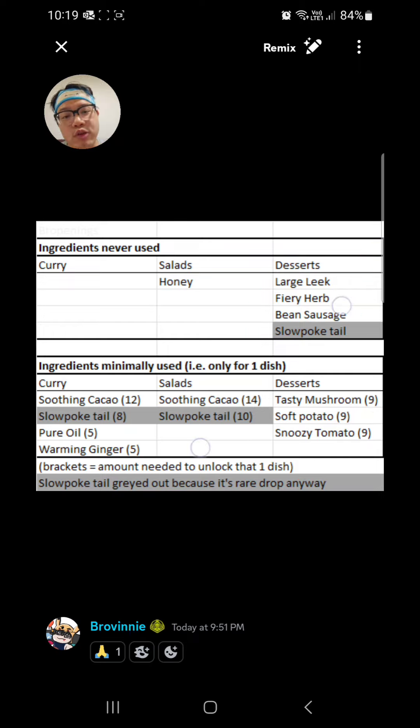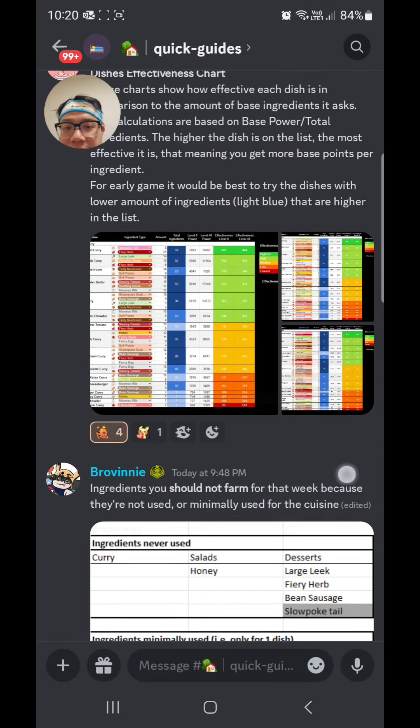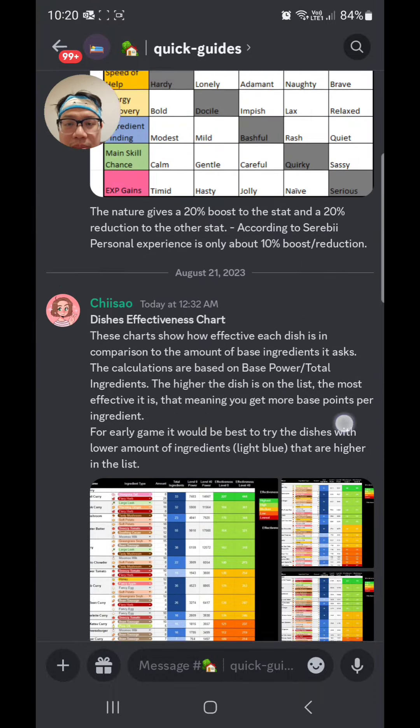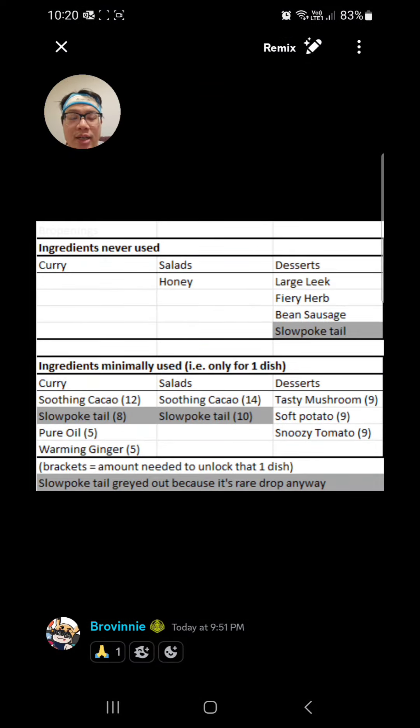Hopefully that wasn't too confusing — I actually had to draft this video a few times because I couldn't get the right words out to explain the concepts behind what not to farm. Hopefully this video helped you guys. If it did, please leave a like and subscribe to my channel. I'll leave a link to my Discord channel in the description below and you'll get access to all these charts as well. Shout out to Chisau for making this amazing color-coded chart, and shout out to myself for making this really ugly and boring chart.